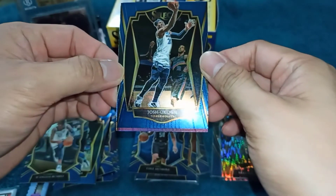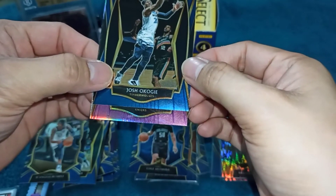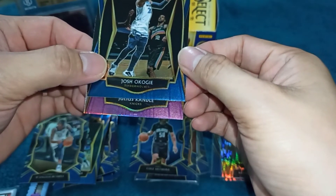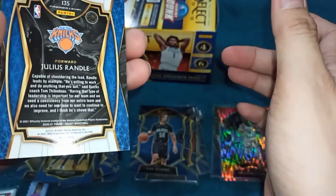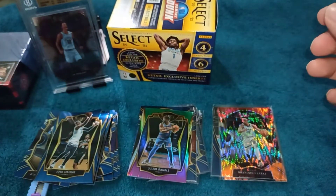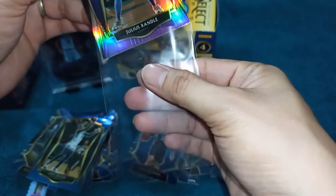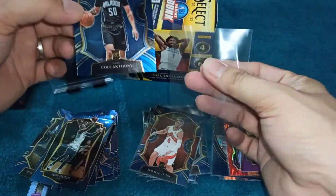At ang ating last card mga kalodi — Julius Randle! Green and purple, Premium Level. Nice one. Di na masama, okay na yan, kesa sa wala. Nakaka-pull naman tayo ng Cole Anthony. Mag-re-recap tayo ng mga na-pull natin. Julius Randle, green and purple — tapos meron din tayo na pull na Cole Anthony.